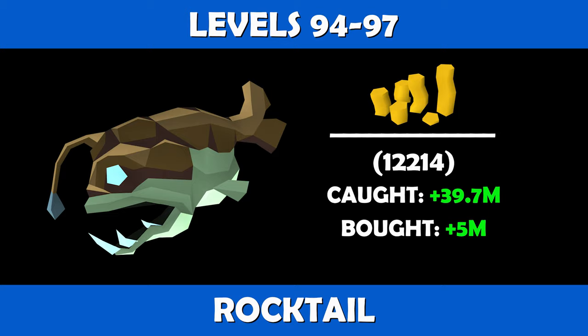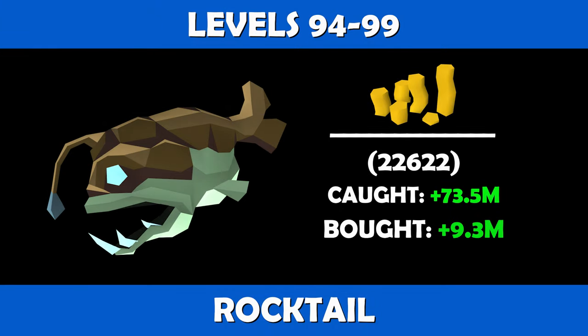You can also continue to cook rocktails all the way to level 99 as the cheapest method. From levels 94 to 99, you will need 22,622 rocktails. If caught and cooked, you will be looking at profits of about 73.5 mil, and if purchased and cooked you are looking at profits of about 9.3 mil.